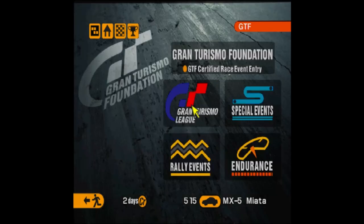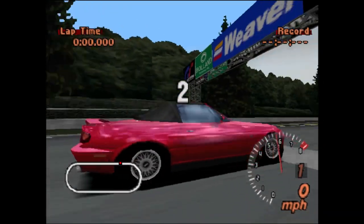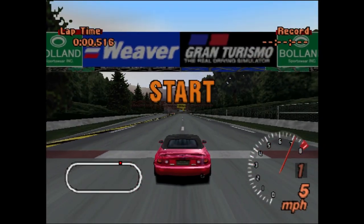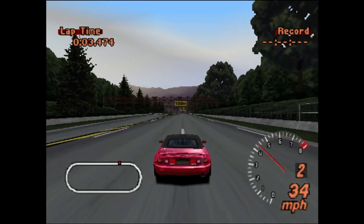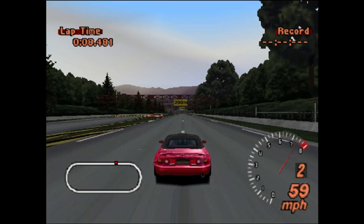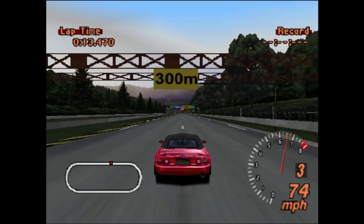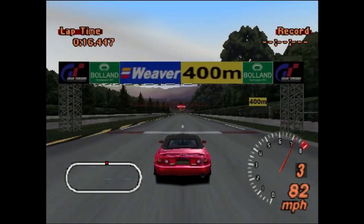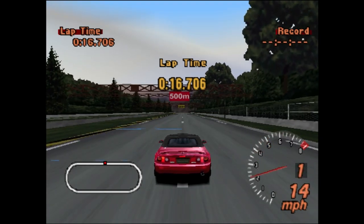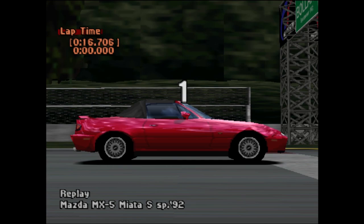Before we go race, let's go see what this girl's got — we'll go to the machine test and do a nought to 400 meters and a max speed test. I'll do a bit of cutting so you don't have to wait for the loading. There it is, look how gorgeous it is. Away we go — 60 miles an hour in second gear, hitting third gear. For the nought to 400 metres we aren't going to need fourth gear — and it's a 16.7. Not too fast, but there's always room for improvement.